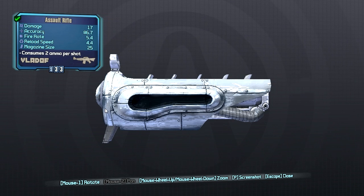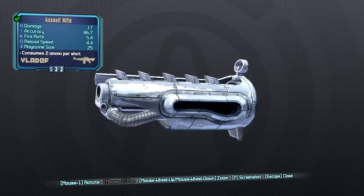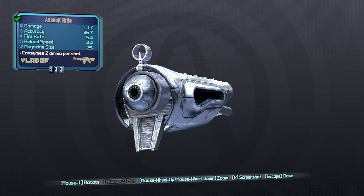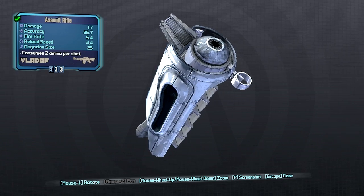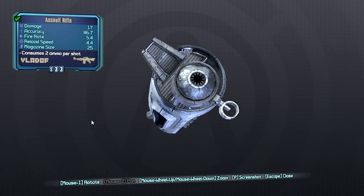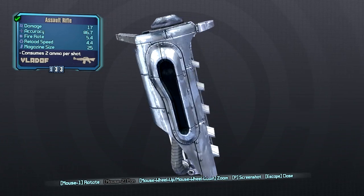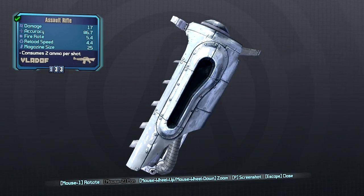Our final barrel is the Torgue barrel. Depending on the manufacturer you attach it to, it can either be very good or very bad. If you combine it on a Jacobs I definitely prefer them because they have very nice damage, some decent splash, and a very nice fire rate. Vladof is also fairly decent and Bandit can make some good use out of it, especially with Melee Krieg if you need to lower your health to a certain point. If you put this on a Torgue though, your damage is going to be high for one shot and then next to nothing. On Torgue assault rifles definitely don't use this, and for Dahl I also would not use this barrel.